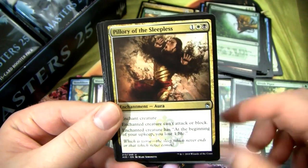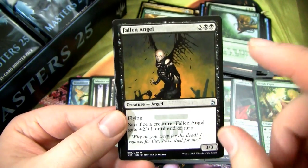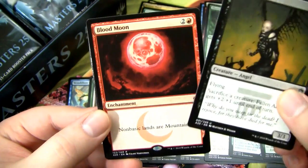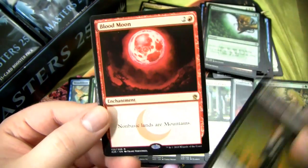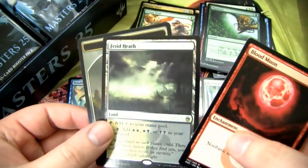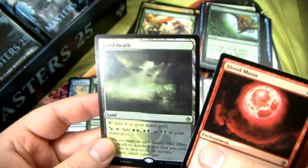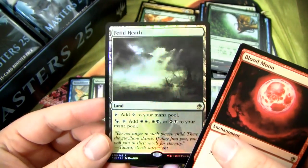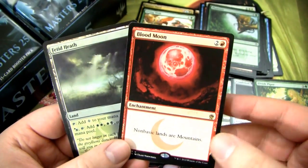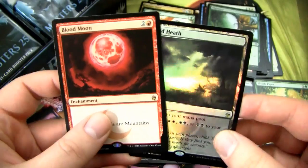We have a Perilous Myr, Pillory of the Sleepless — an annoying card. A Fallen Angel at uncommon — the old Chronicles art is so much better. And then Blood Moon! Followed immediately by — what the fuck? — a foil Blood Moon in the same pack! So we did get two foil rares, and one of them is a filter land, which is actually pretty sweet. Foil Blood Moon is probably worth like $20-25 or so, and regular Blood Moon also probably worth around $20. I keep pulling Blood Moons in all these Masters sets and I always sell them. But this is actually a really good pack — I'm happy to get this.